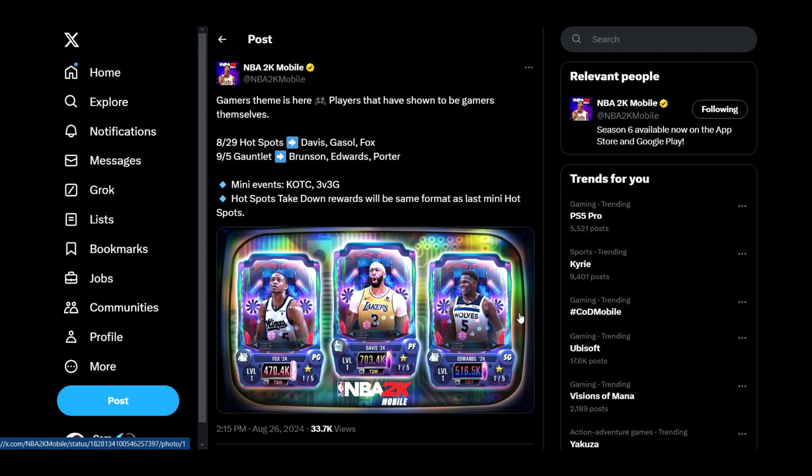We got the Hotspot event starting August 29th, and the rewards for that are Davis, Gasol, and Fox. Then we got the Gauntlet on the 5th and the rewards are Brunson, Edwards, and Porter. Mini events include King of the Court and Three vs Three Gauntlet.